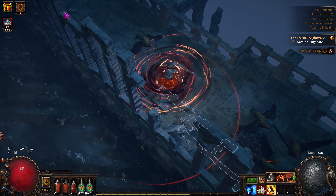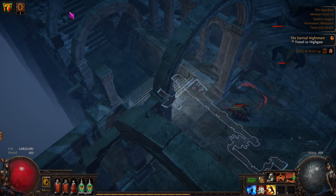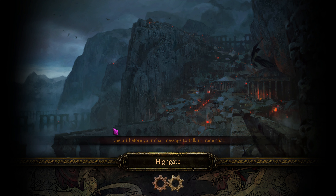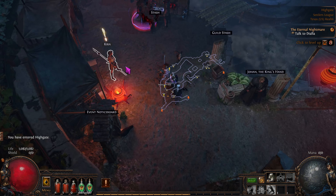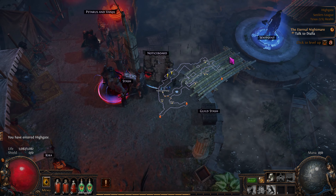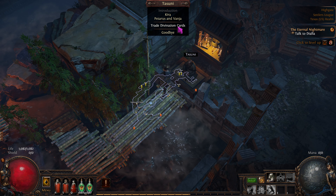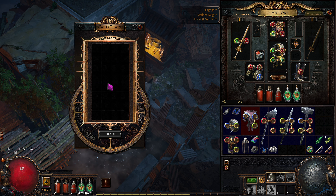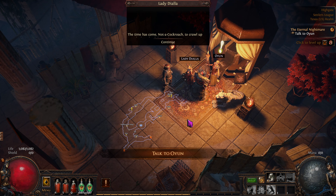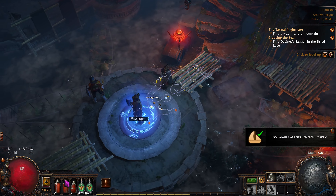We can ignore these lower-level guys — we want to get to the higher-level creatures. There we go — we're in Highgate! Very cool. We'll say hi to everybody. There's a quest giver here. There's a divination card turn-in vendor over this way. Nico is up there — we don't need to talk to him yet. This is where you turn in divination cards until you get a person in your hideout. If you get a full stack, turn them in and get the reward. There are also a couple of NPCs up here — Dahlia and Oyen — but you don't have to take their quests beforehand; you can just go get the item.